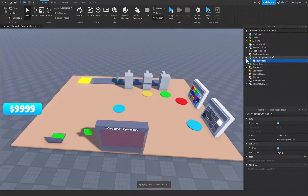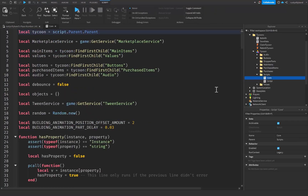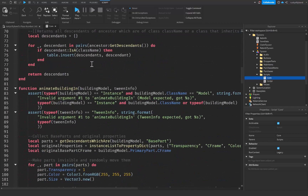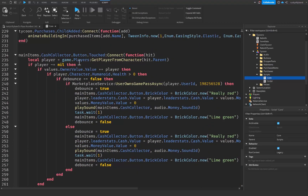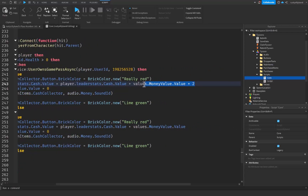Close Server Script Service, open up Workspace, open up the Tycoons folder, go to our tycoon, then into Scripts and then our Core Script. We need to scroll all the way down to where our cash collector is. Right where it says player.LeaderStats.Cash.Value, we want to wrap the values.MoneyValue.Value times two portion in parentheses to make it one code block.